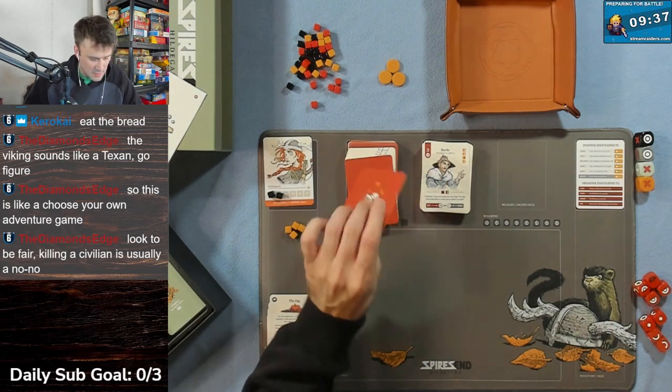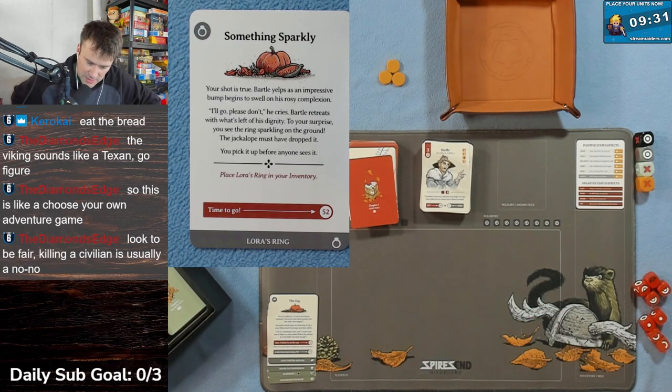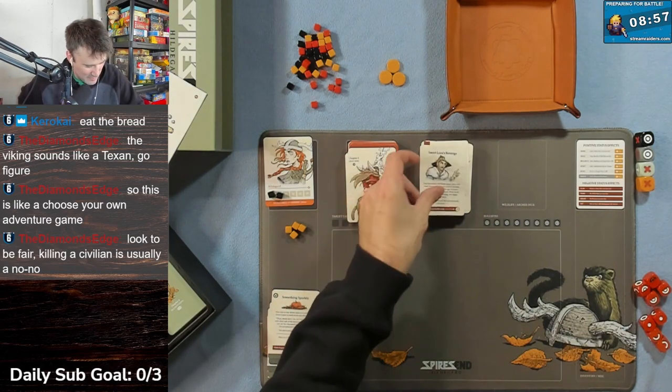Card 50: your shot is true. Bartle yelps as an impressive bump begins to swell on his rosy complexion - he's fine! 'I'll go, please don't!' he cries. Bartle retreats with what's left of his dignity. To your surprise you see something sparkly on the ground - the ring! The jackalope must have dropped it. You pick it up before anyone sees it. I feel like I should give it back but I'm just going to pocket it. Time to go - card 52.